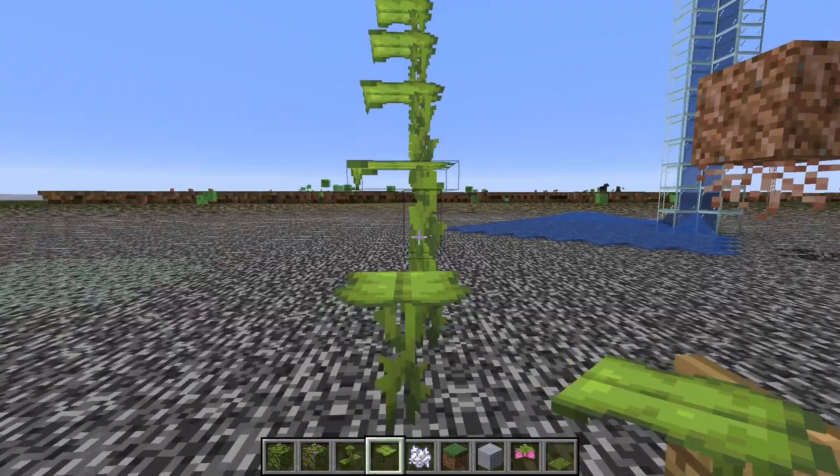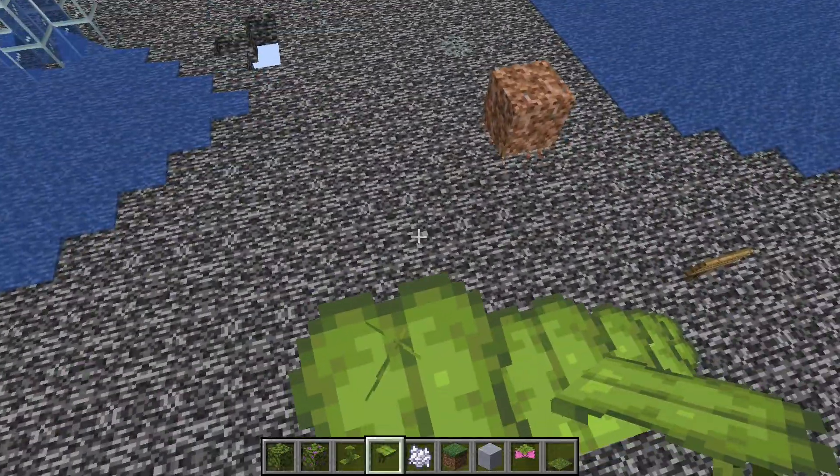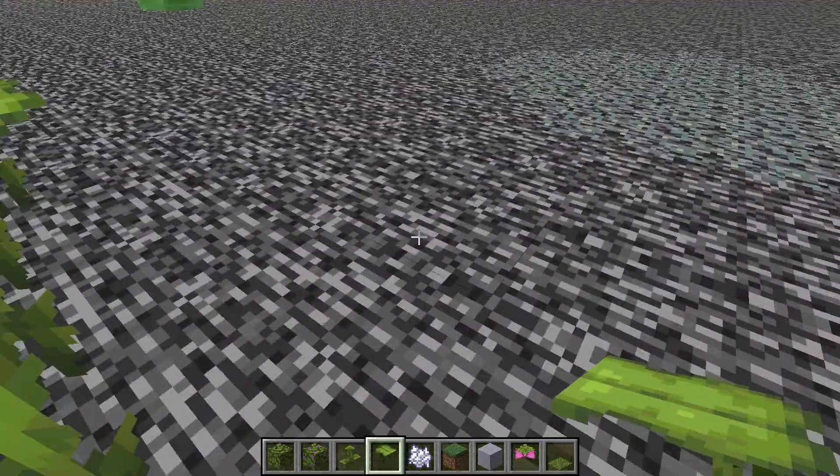First, let's see the drip leaf. These are great for parkour maps, because when you stand on them too long, they drop and you fall off.